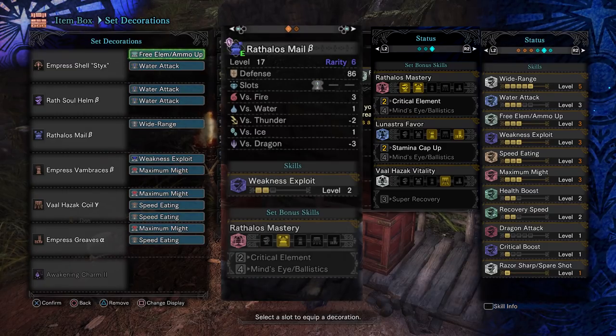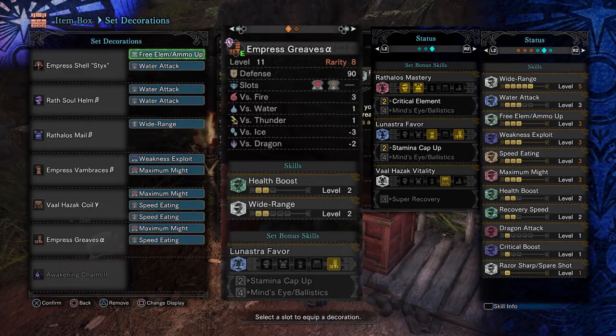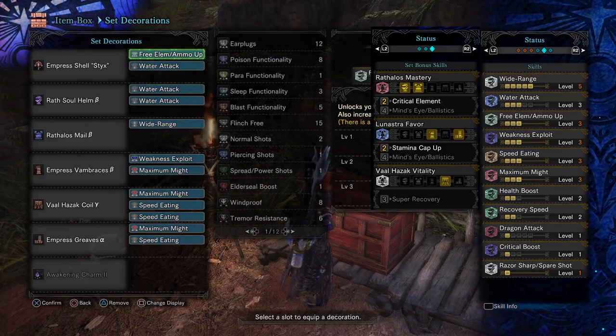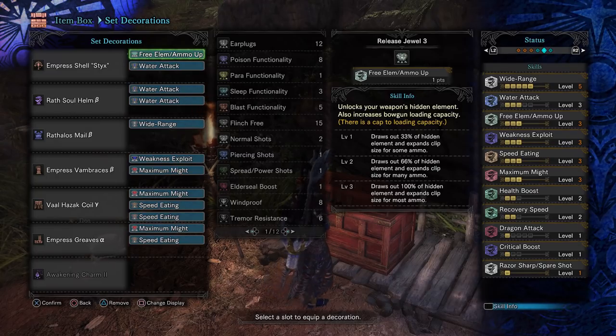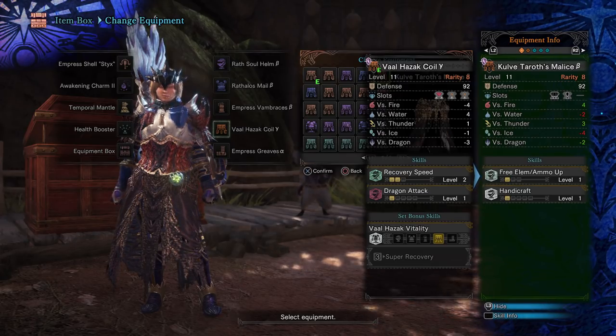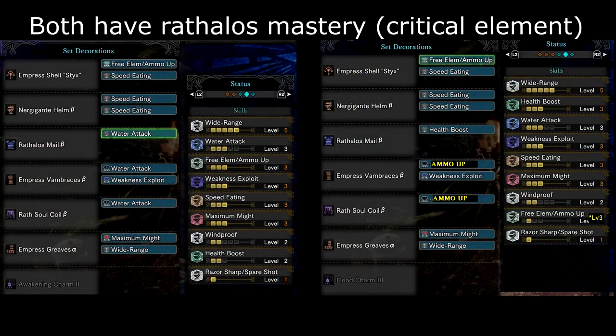I've got some survival skills for myself, like Health Boost and Recovery Speed. Speed Eating and Wide Range has saved so many lives — it allows other party members to DPS more, especially slow-sheathing weapons, and it also allows me to buff people who are too cheap to do so themselves. If you don't have Valhazzik Coil Y from the arch-tempered Valhazzik or are lacking a Release jewel for Ammo Up, you can swap out that slot for a Kulu-Ya-Ku Beta version. Here is an alternative build which has no event monster gear and is also friendly for those lacking Maximum Might jewels. You can switch out various jewels and the charm around to fit your jewel needs.